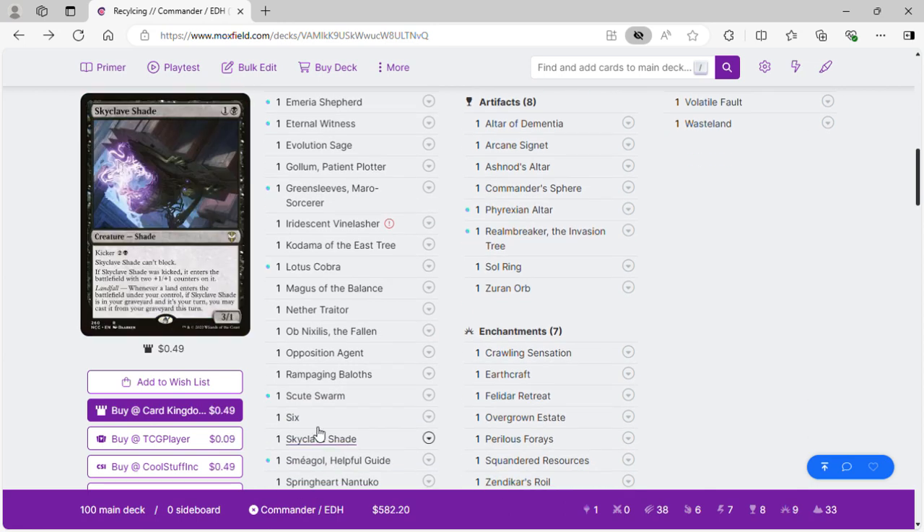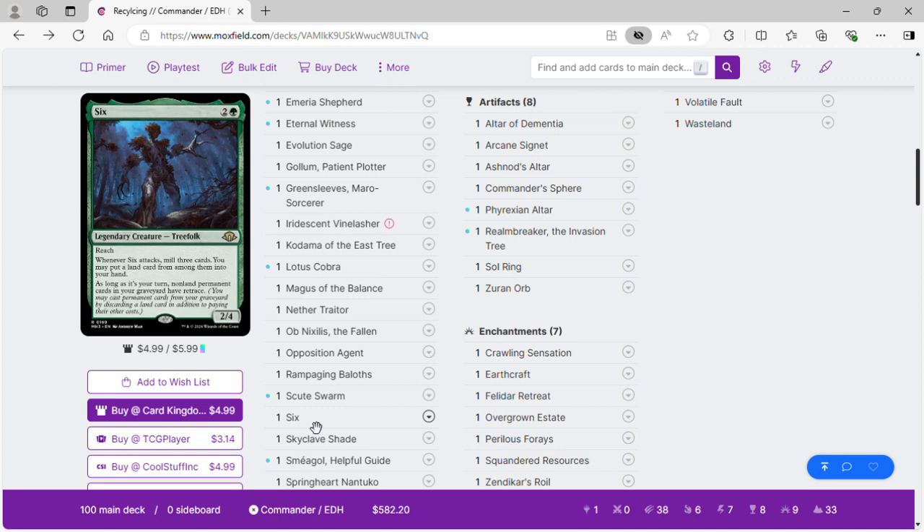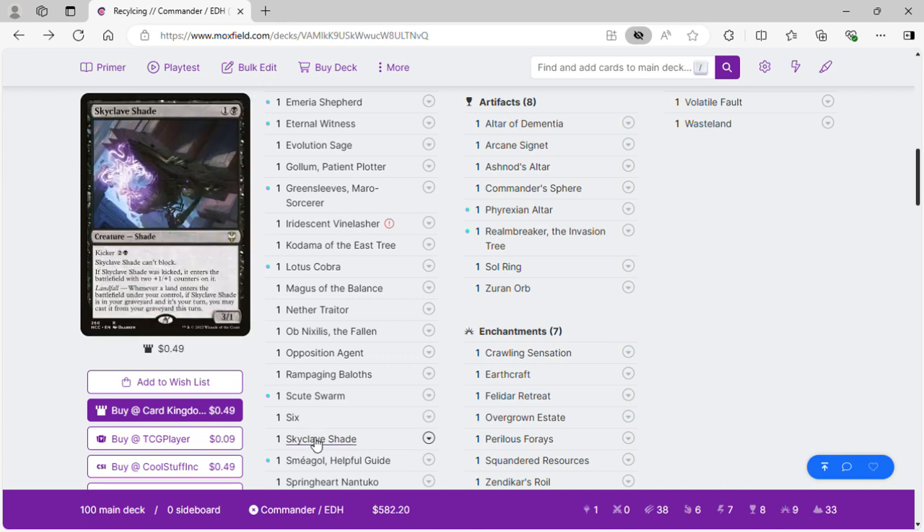Syr Carah — when it attacks we mill three, get a land, and then all our non-land permanents have retrace, so we'll be doing that especially with our commander. Skyclave Shade is another card that, when a land enters the battlefield, we can cast it from our graveyard.